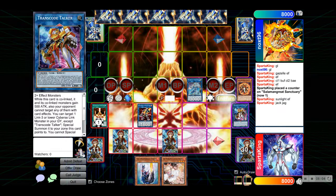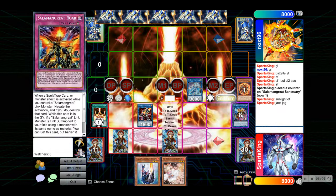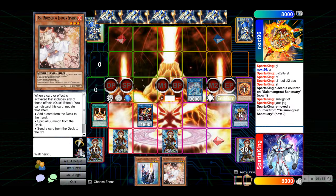Right now we have protection from Baylink and Avramax so they can't attack into the Sunlight. We have two pops — Unitefire and Ash — and Sanctuary for next turn. Let's see what he does.